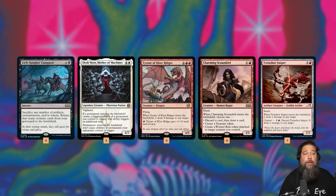We're hoping to use Lich-Knight's Conquest to reanimate Elish Norn to double our ETBs, along with Tyrant of Careridges — our big finisher. When it ETBs we get four damage, but with Elish Norn it's doubled to eight. With Elish Norn and two Tyrants, that's 16 damage. Twin-Blade Sniper ETBs for two damage, doubled to four with Elish Norn, which on top of two Tyrants adds up to 20 — lethal.